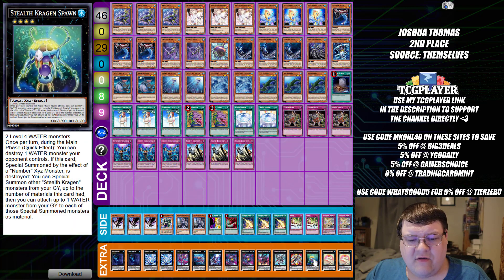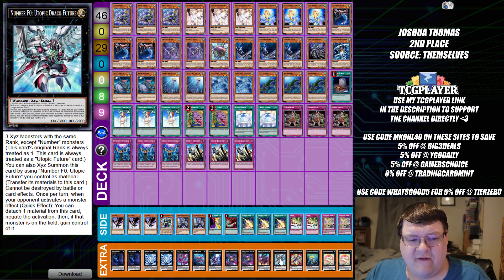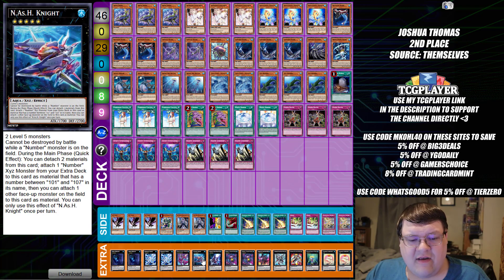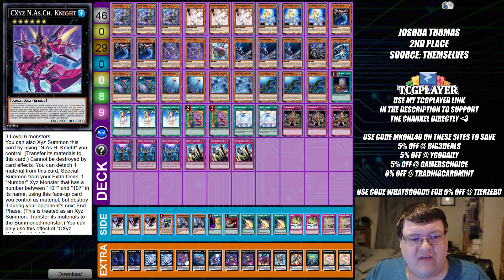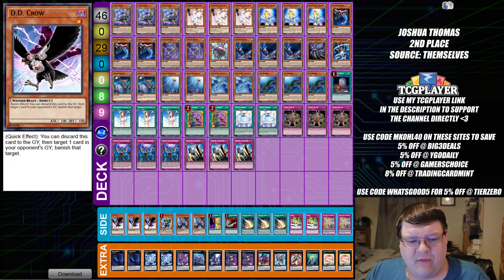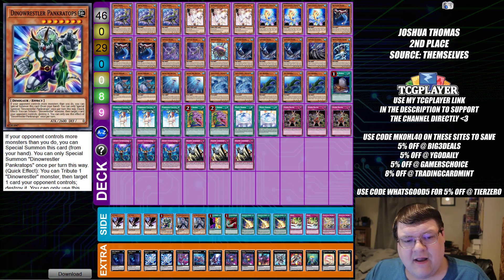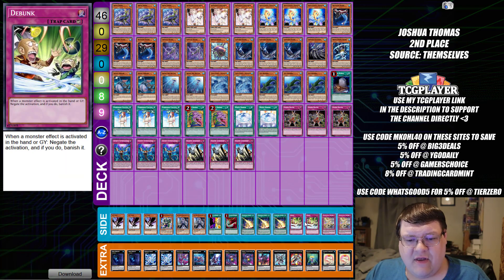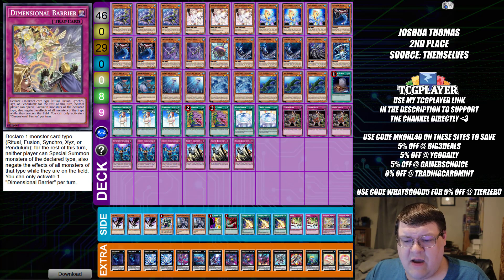In the extra deck we have two Totally Awesome, one Stealth Kraken Spawn, one Utopic Future with one Utopic Future Draco, one Silent Honor Dark, two Stealth Krakens with one Silent Honor, one Nash Knight, one CXYZ Nash Knight, two Bahamut Shark, and two Totally Awesome. We have triple copies of The Claw, one copy of Pinkertops, two Ghost Ogre, one Change of Heart, one Feather Duster with triple copies of Lightning Storm, two Debunks, and two copies of Dimensional Barrier — wrapping up quite a very interesting line of goodies, and I do like what I'm seeing here.